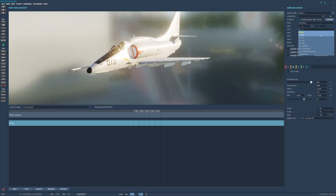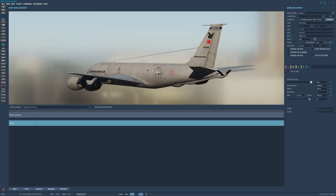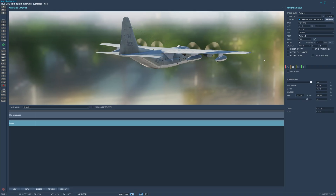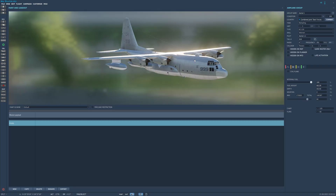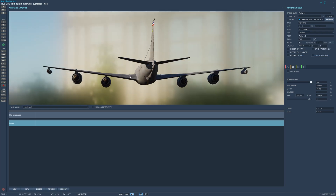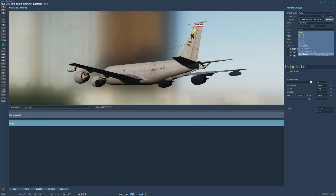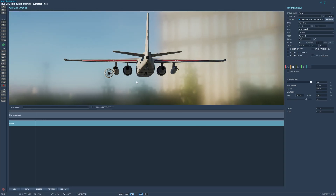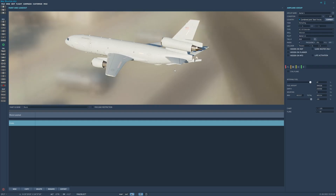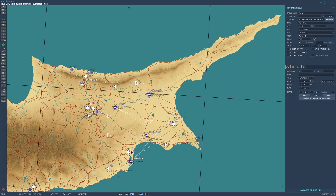The available tankers in DCS are the IL-78M for the Red Forces, the KC-135 which is a boom tanker for your F-16 and F-15, there's the KC-130 which is a basket tanker for helicopters and planes like the Harrier and F-18, the KC-135 MPRS which has a boom and baskets but only the baskets are functional in DCS World, and the S3B tanker which is a carrier-based basket tanker. There are also modded tankers like the KC-10 but your mileage with these can vary and I recommend sticking to the base game tankers.